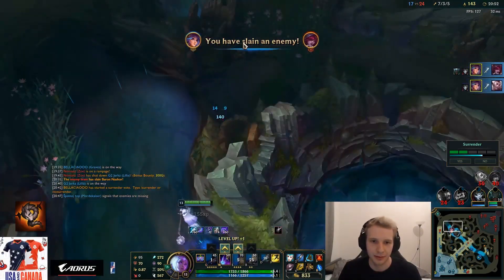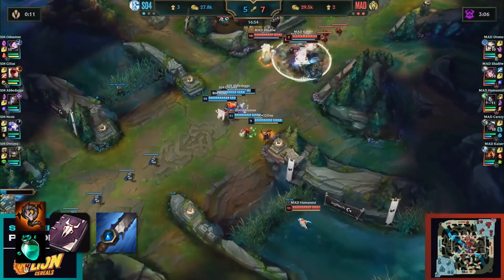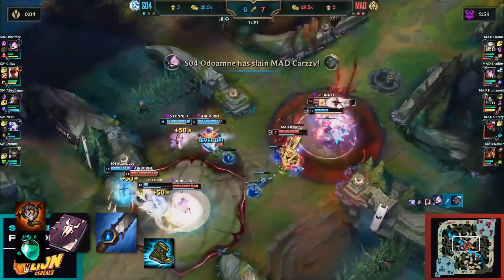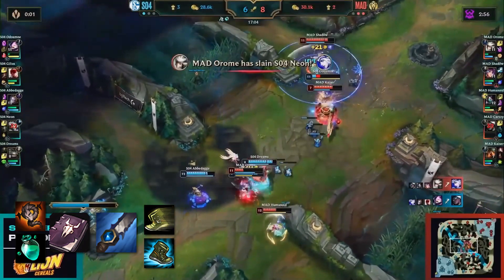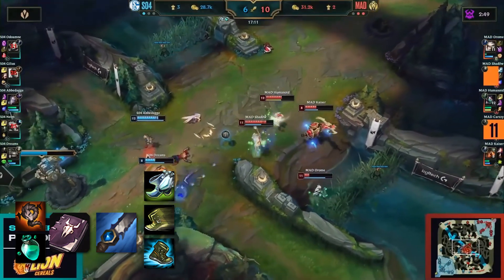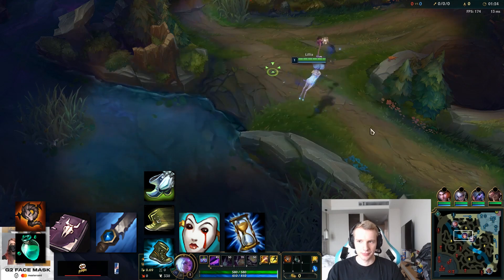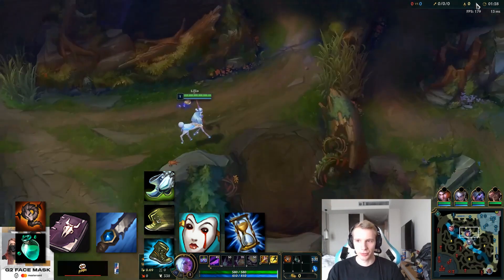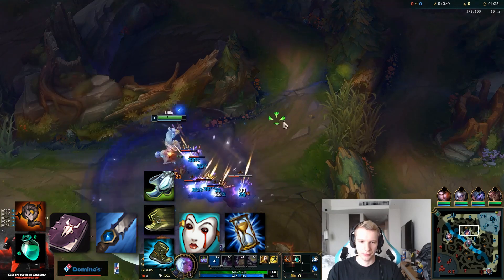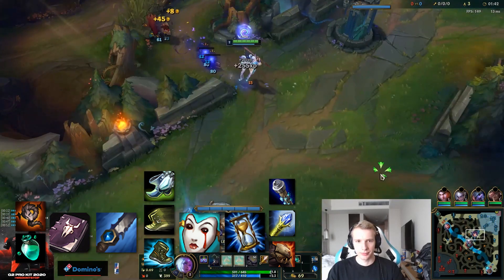For his build, Jankos starts Hunter's Talisman and Refillable Pot. For his first base, he goes Fiendish Codex as soon as possible for the extra AP. Runic Echoes jungle item is the next thing he gets. After this he grabs boots and decides which ones he wants each game — getting Merc Treads vs high CC enemy teams, Ninja Tabi vs high AD enemy teams. He also gets Boots of Swiftness in some games if he has an early lead and wants to keep snowballing, not needing the safety of the other boots. Liandrys is always the next item — the burn on it is amazing with Lillia's passive and her CC. Next you buy Zhonya's for the safety. Banshee's Veil after that, again to keep Lillia safe in a fight. For a final item, Jankos doesn't really ever get Deathcap or any other high AP items as he already has enough damage. He prefers something like Deadman's Plate or Righteous Glory to solidify his movement speed advantage. He does sometimes get Void Staff if the enemies have high magic resist tanks, but otherwise a safety item may be better.